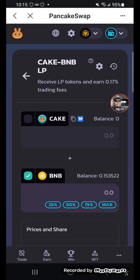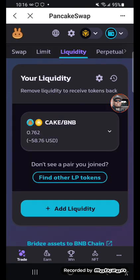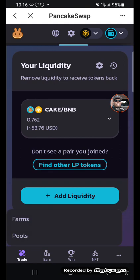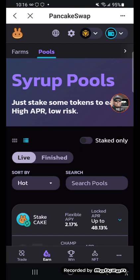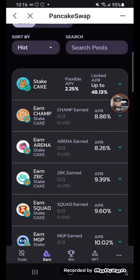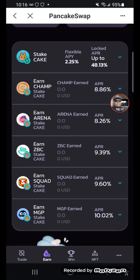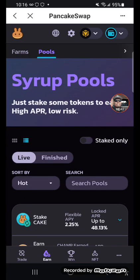So now we've got a little savings in here. Let's go back. Okay, that's the liquidity added — now I've got 58 dollars. So let's go to pools. They've got locked pools — I don't want to do that, I want to earn out of these coins. So let's go to farm.